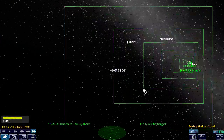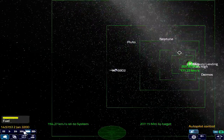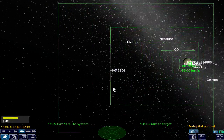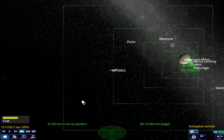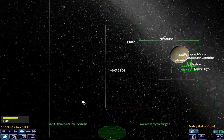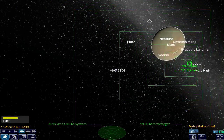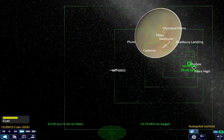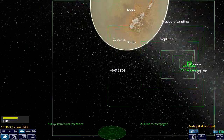Now you can see that our ship has turned around, and that's because we're decelerating. Our craft spins around to use the stronger aft thrust to decelerate — the autopilot does that. And that efficiency is why we use autopilot rather than simply flying by the seat of our pants.